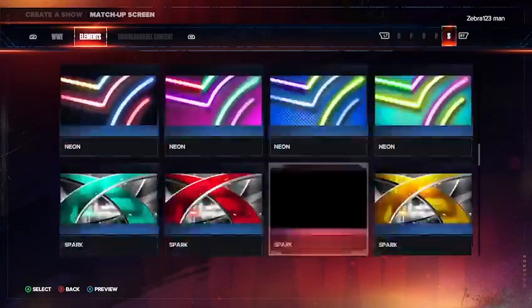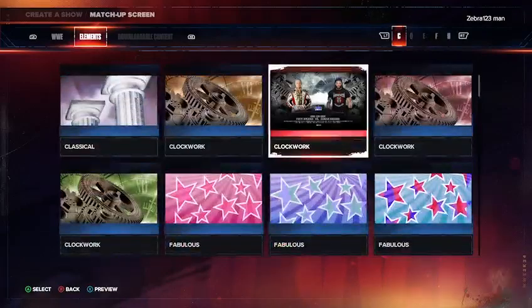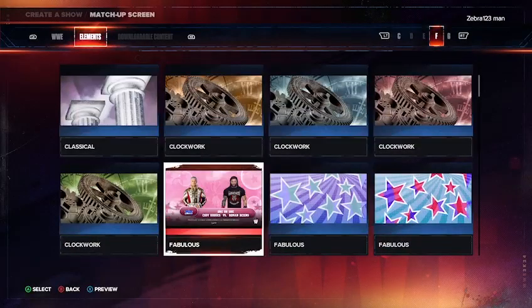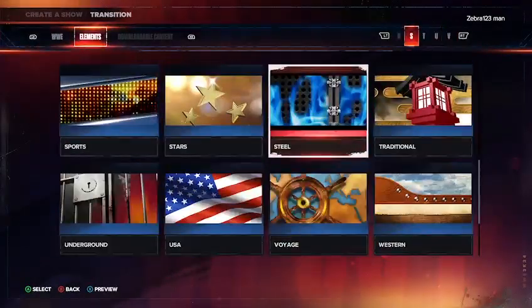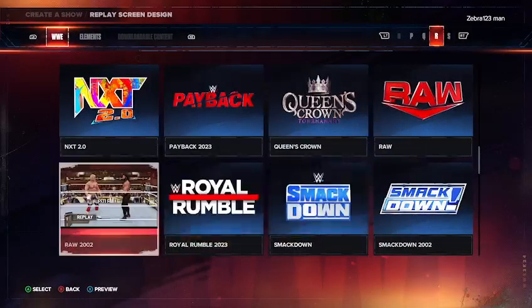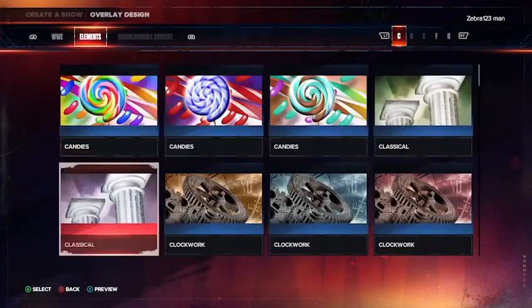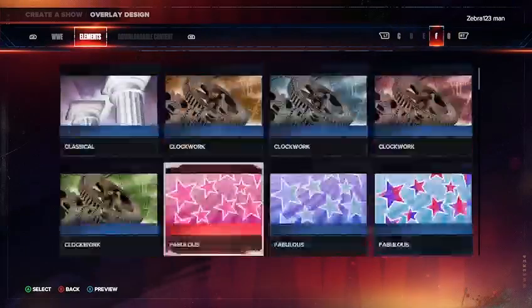For the matchup screen, I'd recommend probably Candies — that's a good one. I'm going to do a mixture of both. For the transition, I'd do Fabulous. Yeah, there it is — Fabulous. Well, that one's a little weird. For the transition I'd do the 90s one, because everything's colorful and stuff like that. The matchup screen I just went with Fabulous. The overlay design I did Fabulous as well.